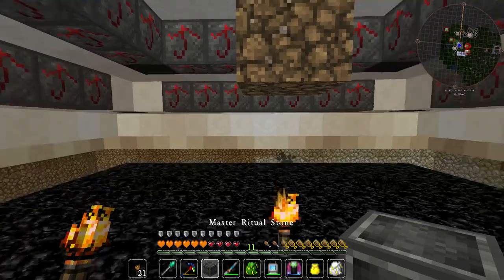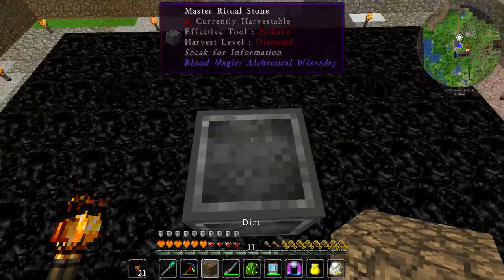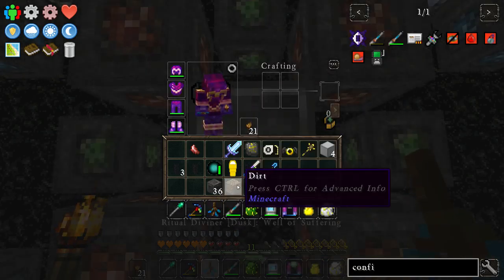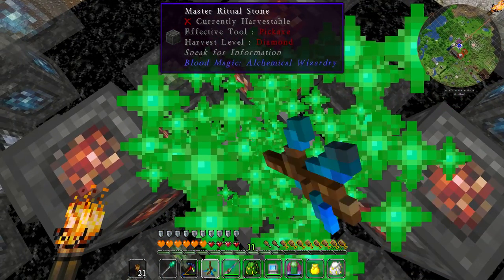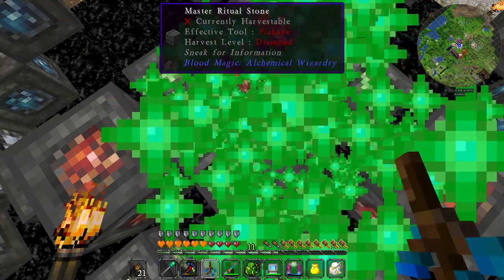Master ritual stone and normal ritual stones. We are going to make ourselves a well of suffering. Shwoopdiwop — you should have enough space, hopefully. Yes, perfect. Everything peachy, nice.